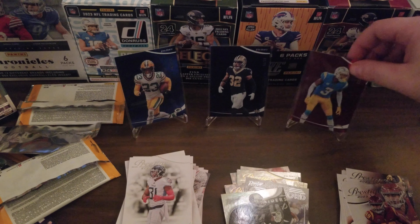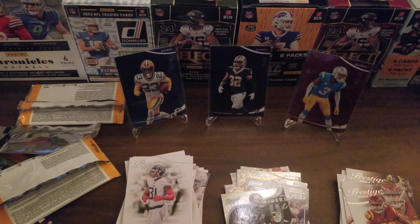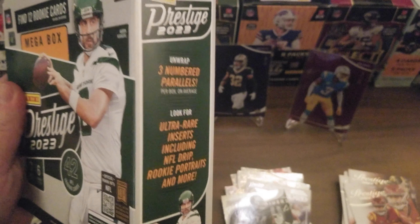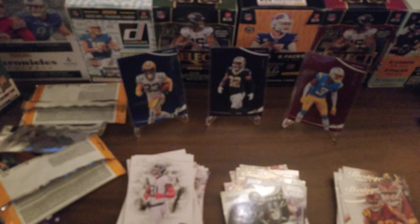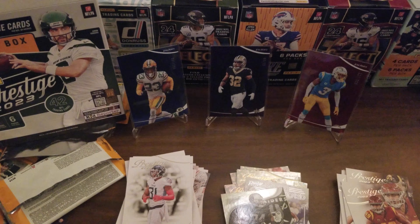So our three best hits up front — best in the center. We got Derwin James Jr., Jair Alexander, and in the middle, Tyrian Matthew, which is the best one. We got three numbered cards, which they promised — three numbered parallels per box on average — and we hit exactly the average: not two, not four, exactly three. No autographs, but three numbered cards, that's not bad. Hope you enjoyed watching and we'll see you next time.